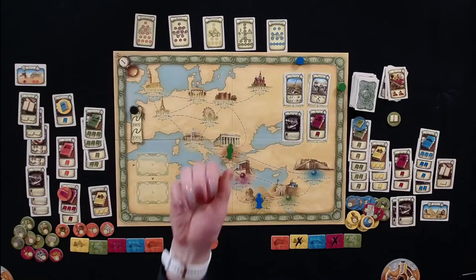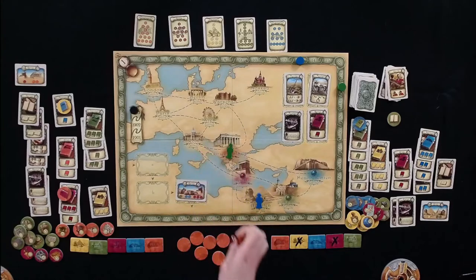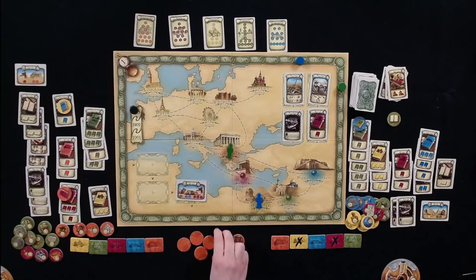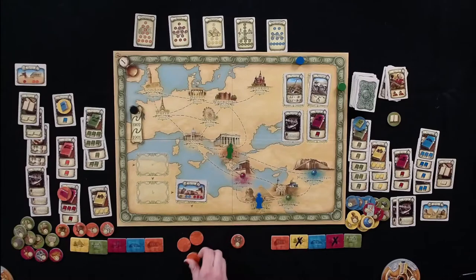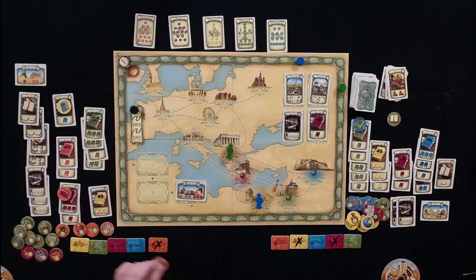Melissa pulls only four things out of the bag — rubble, rubble, and finally a one. Then the last token is also just one point. Twelve points total spent for just two one-point artifacts. Tom and Melissa joke about who's unlucky now since Tom had made fun of her earlier.